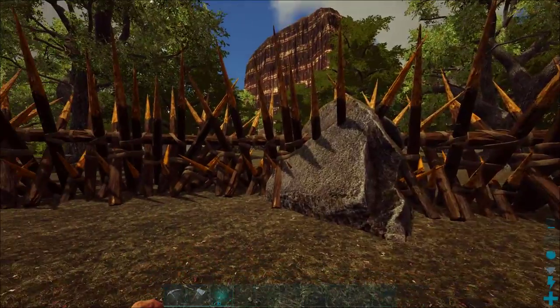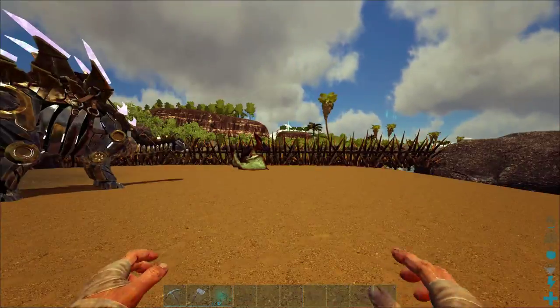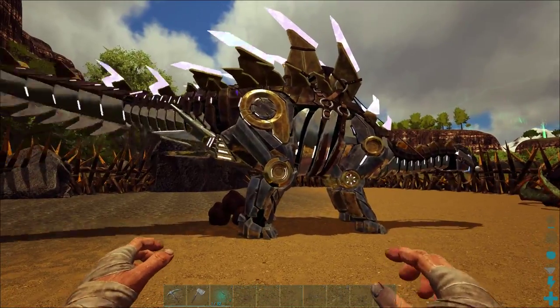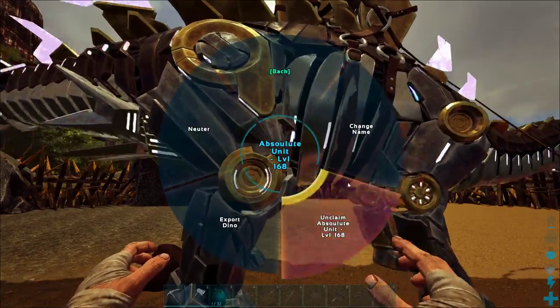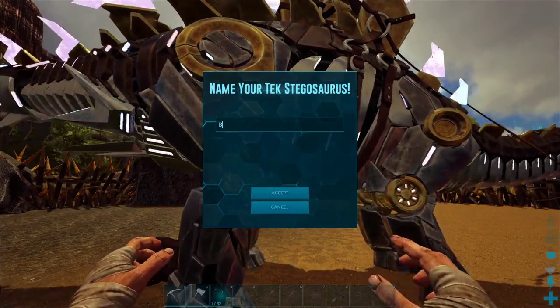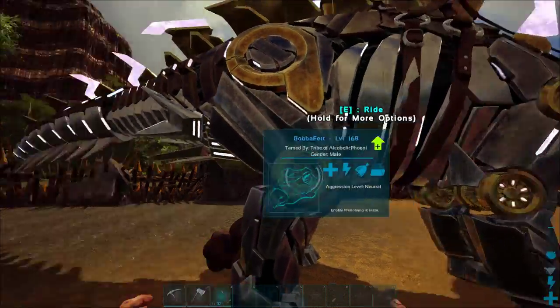Let's jump into some comments. TCO Spade said: how's the day by the way? Name the Stego Boba Fett. Well there's one possible choice — I kind of like Boba Fett, actually. We'll do it like that. That looks good.